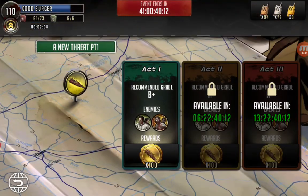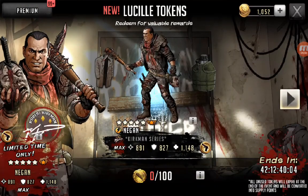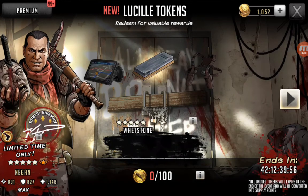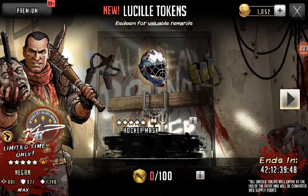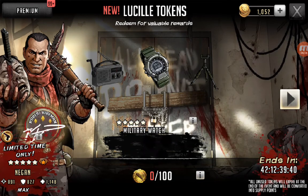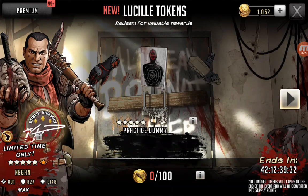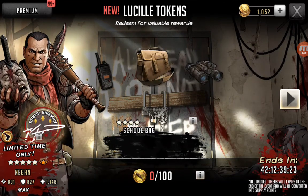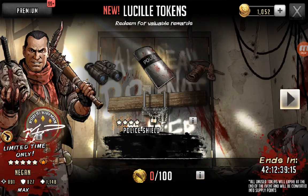Maps — a new threat. Basically you got these Lucille tokens, which brings us to another wheel. They got the Kirkman Negan, they got epic gear — like the GPS, the whetstone, the holsters — so like if you can visit for alert, hockey mask, bandolier, military watch. I believe I saw another five-star in there. At least they're giving all ascendables, because I think especially for newer players it'll definitely be helpful.